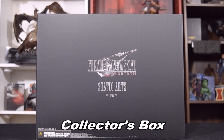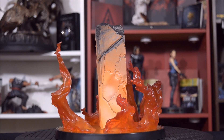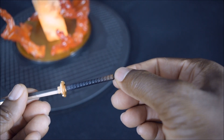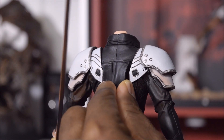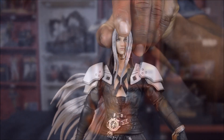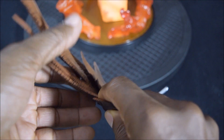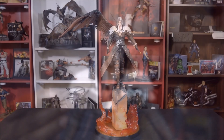Now finally, what we've been waiting for — the 19-inch statue of Sephiroth, which has its own exclusive box. This statue has several parts that you will need to assemble. This could be a little frustrating, so make sure you assemble carefully. Before placing the Masamune sword, first attach the bottom piece. There are two ways you can display the statue by attaching or removing the piece behind his back — in his human form, or in his godlike form as a fallen angel.